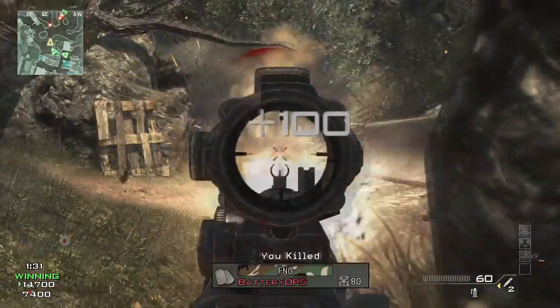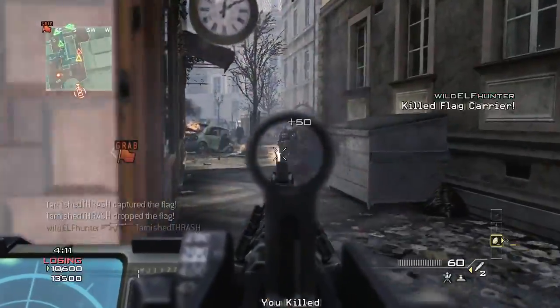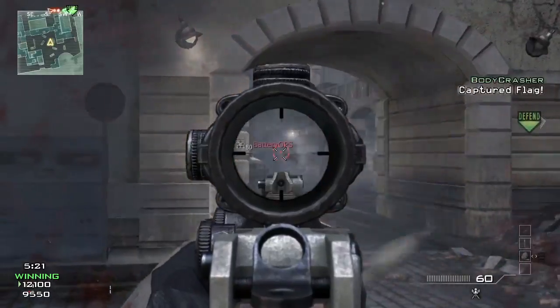Weapon proficiencies are enhancements to your weapon that are geared towards a certain playstyle. For instance, I can unlock reduced kick, and now when my weapon kicks it's going to kick less, and maybe that stabilization on firing is what makes me a better player.